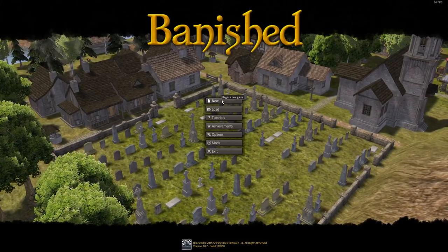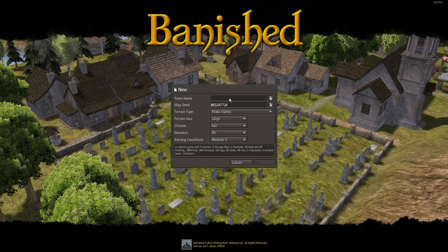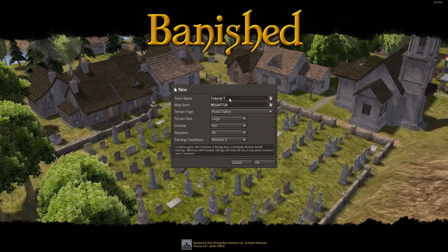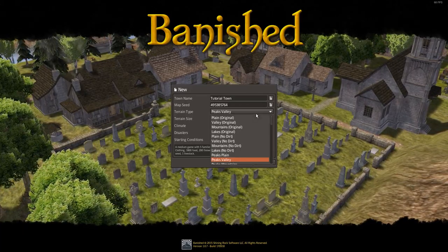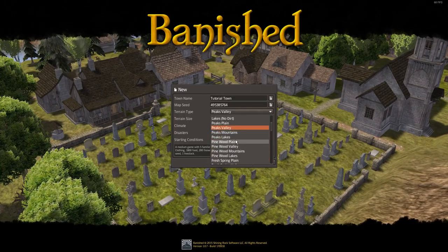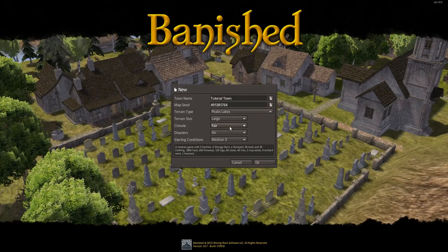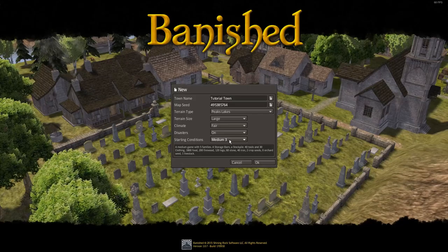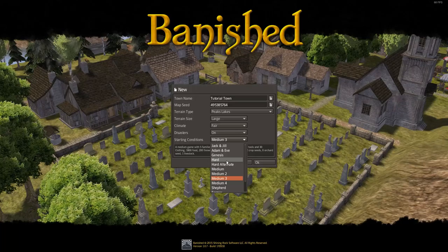I'm going to start a brand new city and show you how I play. We'll call this Tutorial Town, pick a random map seed - let's say Peaks Lakes. You can pick any of those. Leave it on terrain size large, climate fair, disasters definitely on - I like the disasters on.